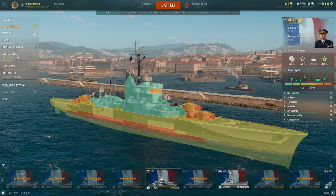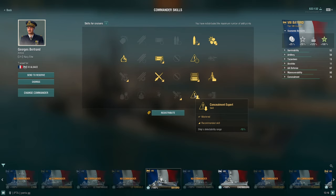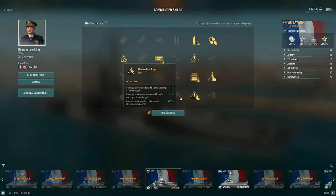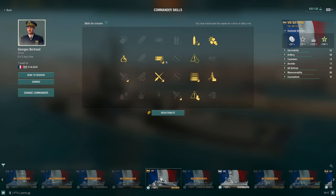Let's move over to my commander build. I'm running Last Stand, Incoming Fire Alert, Priority Target, Superintendent, Survivability Expert, Concealment Expert, Adrenaline Rush, Consumables Enhancements, and Demolition Expert. In terms of which points to take first: start with Last Stand, Priority Target, then Adrenaline Rush, Concealment Expert, then Superintendent, Survivability Expert, then Consumables Enhancements, and finally Demolition Expert.